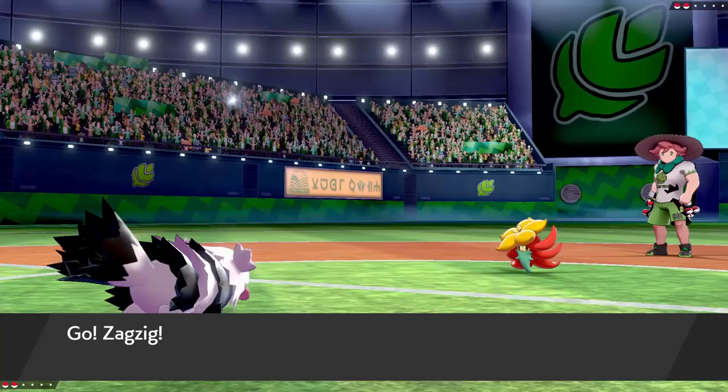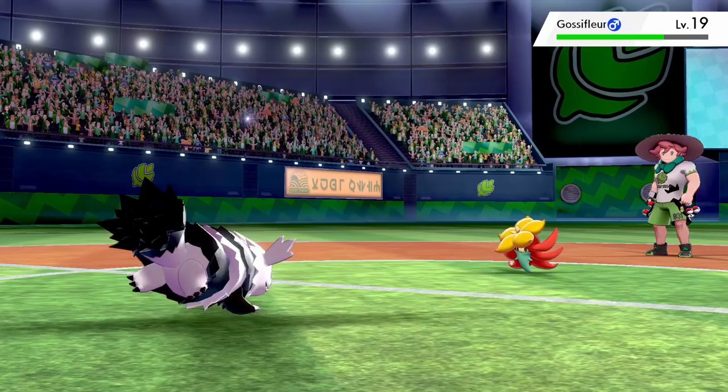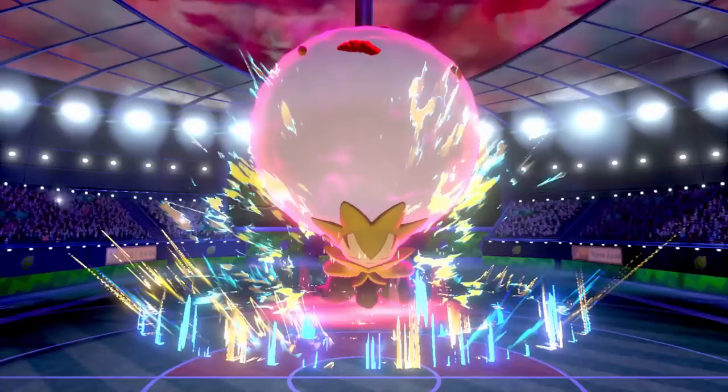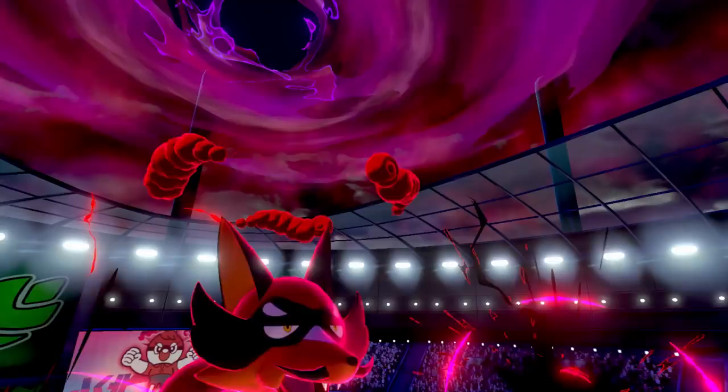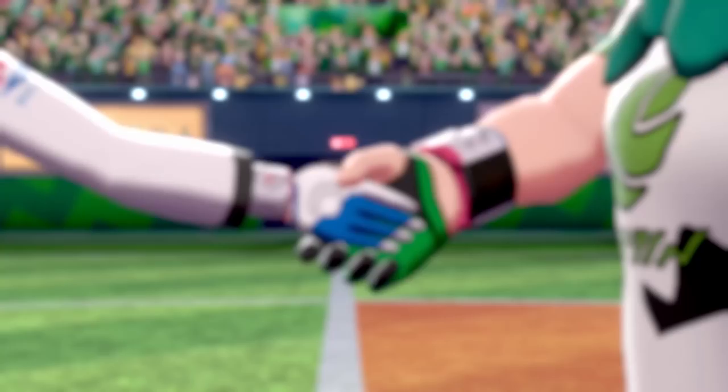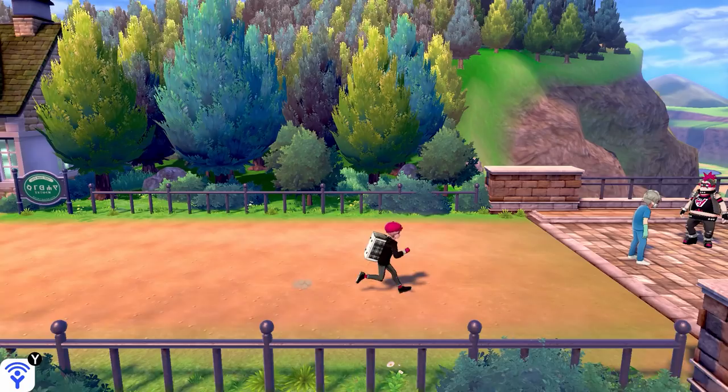Now it's time to take on the first gym. I send out Zagzig first against Gossifleur. Snarl didn't do too much damage so I followed it up with a Headbutt that caused Gossifleur to flinch. 2 more Headbutt attacks and we take it out. Eldegoss is up last and I keep Zigzagging to waste a turn of Eldegoss's Dynamax and try to deal some damage. I get outsped and knocked out in one hit. Sleep is up and I Dynamax into a Max Darkness which does minimal damage but lowers Eldegoss's special defence. 2 more Max Darkness and we win the first gym. Milo hands us the Grass Badge and tells everyone watching to subscribe right now if you aren't already.